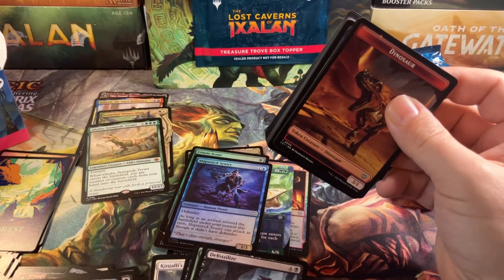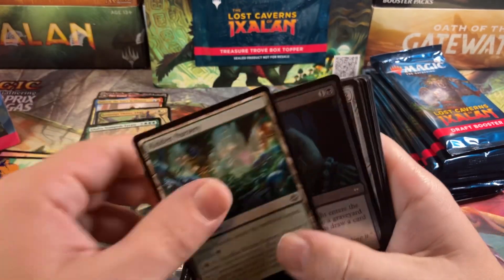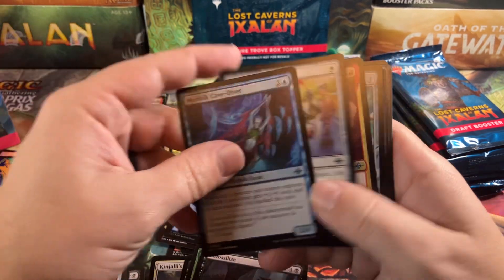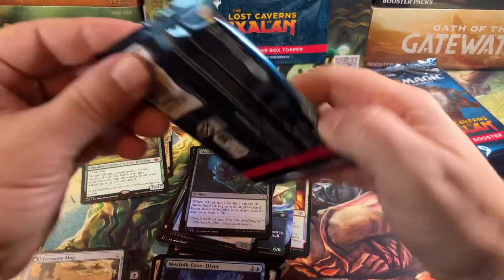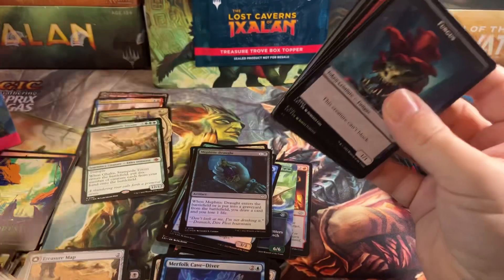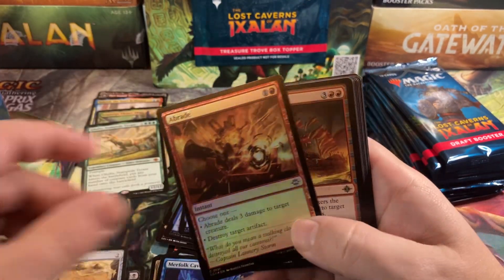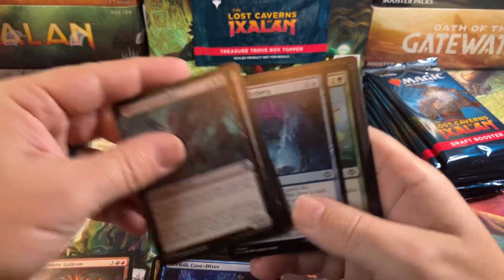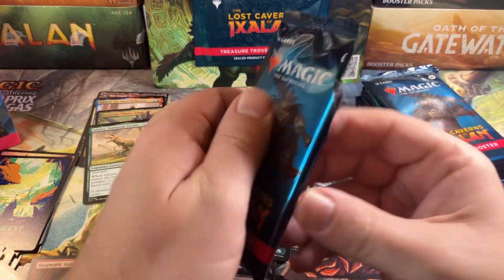Put any number of creature cards from your hand onto the battlefield — he's pretty good, that's very interesting. Treasure Map with a Treasure Cove on the back. Any number of creature cards, man — I'm gonna cheat them in. Cheat them in a play with a handful of creatures, bunch of card draw, and then play Magmatic Galleon. Somebody's gotta be working on breaking that guy right now.